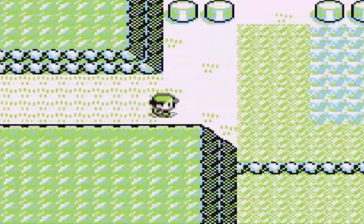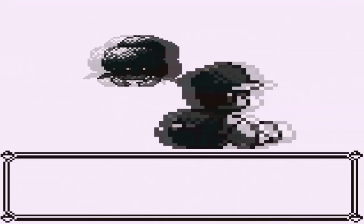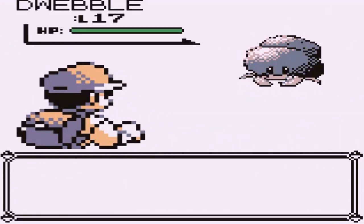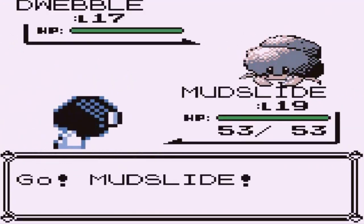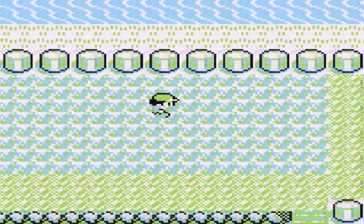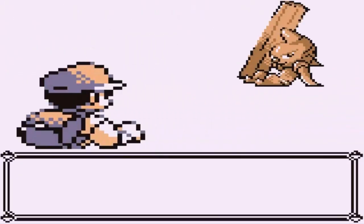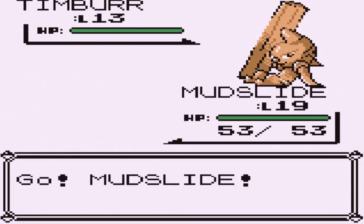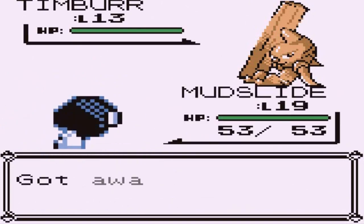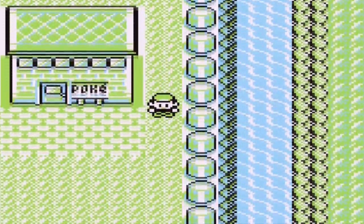We're on a new route that leads straight to the Power Plant — wondering what they put in there. You can find Dwebbles here, which is nice — might capture one off-screen. Looking for other Pokemon in the grass and we find the Mudflap Pokemon. I swear that guy looks just like a mudflap girl.